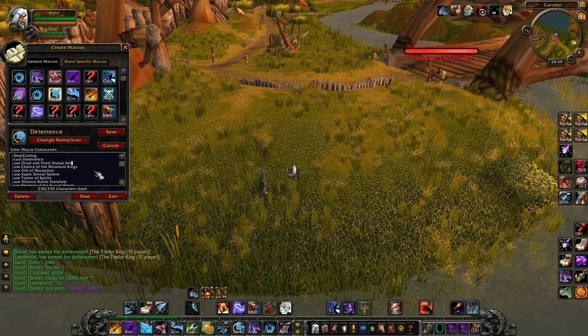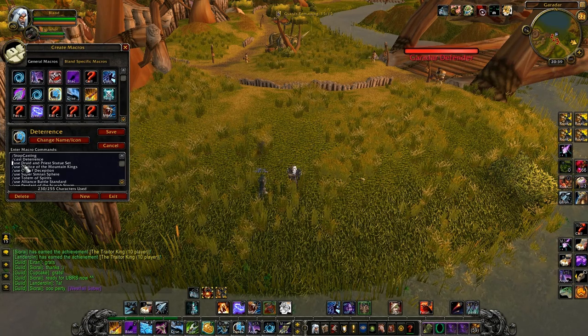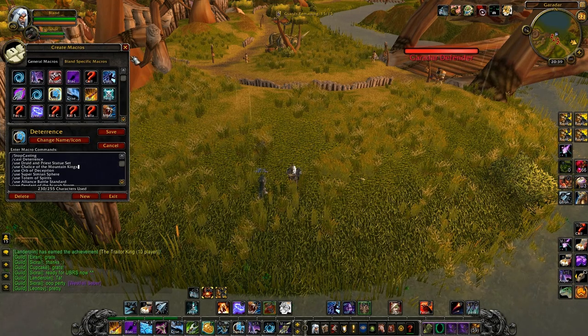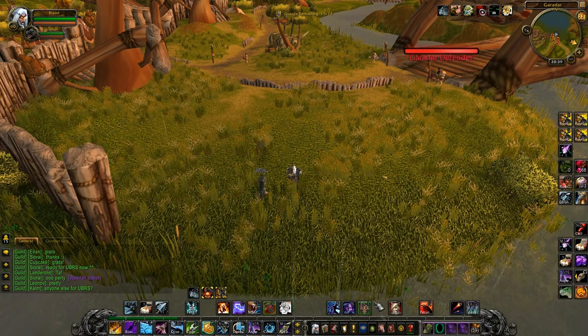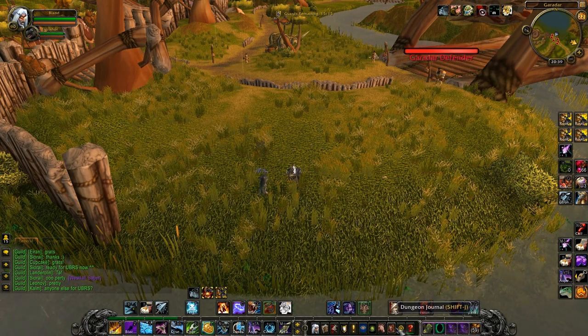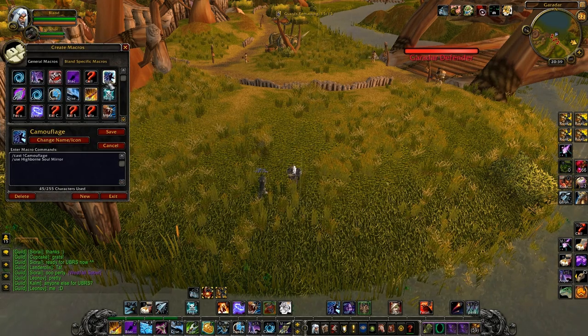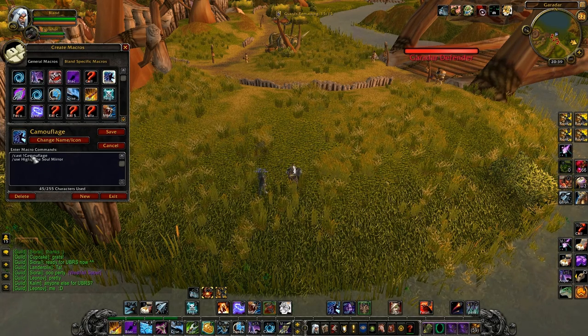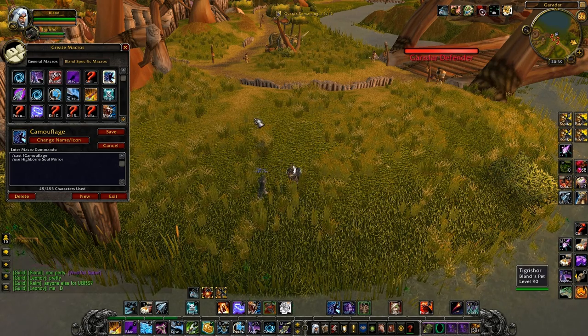You can also macro some fun items — just put slash use and the name of the toy, which you can find in the Toy Box under Collections. Also, use a macro with cast exclamation mark Camouflage — so if you're already in Camouflage and you press it again, the effect won't go off.